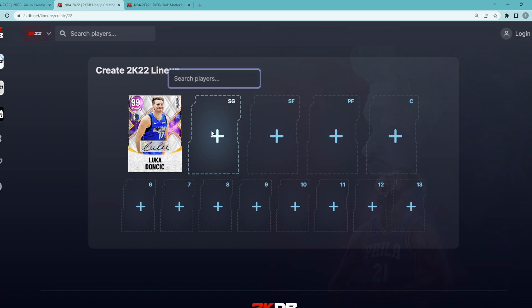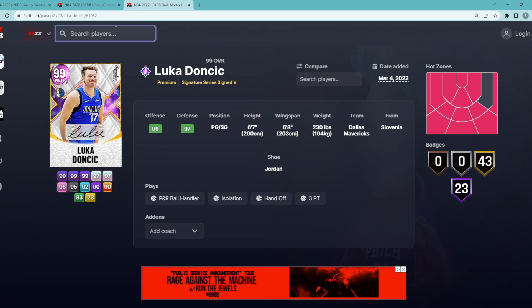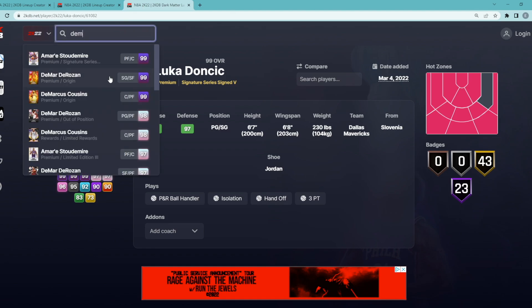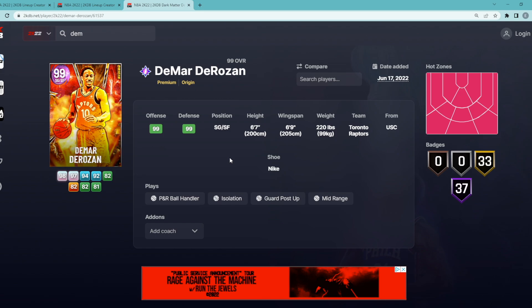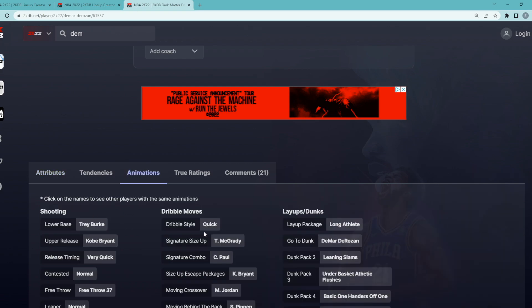At our starting shooting guard, this is definitely going to be one of our cheaper cards, but it's going to be the Dark Matter DeMar DeRozan. I'm super high on DeMar DeRozan — I think he's a very, very good shooting guard. He's basically just a budget Invincible T-Mac. They play the exact same and have the exact same kind of player model, playing very similar because of their jump shots and their dribble sigs.